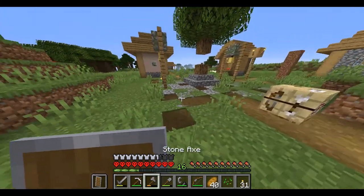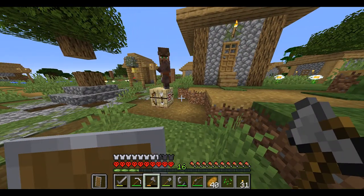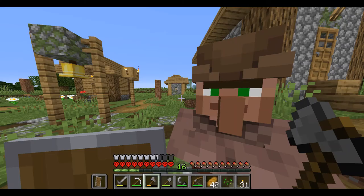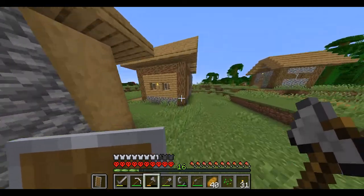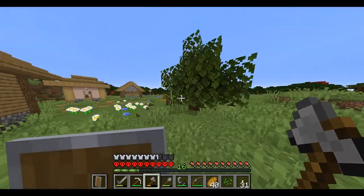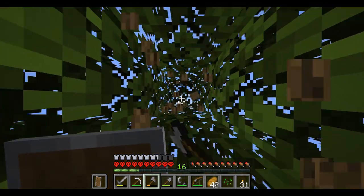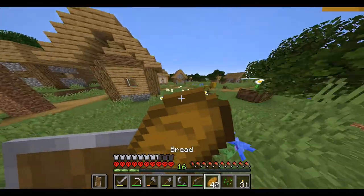After burning all the stuff, I just realized I still have my stone axe and I burned off the iron axe. This is so awkward. Whatever — stone axe, iron axe, doesn't matter. I'm just going to use both. They're practically the same, just one is like 0.5 seconds faster than the other, so it's not really that much of a difference.